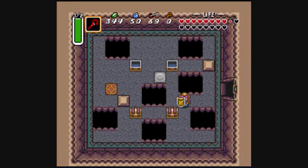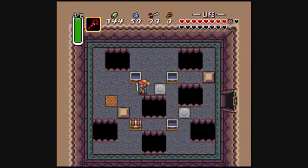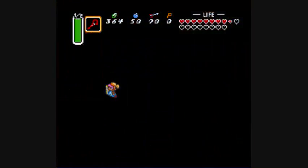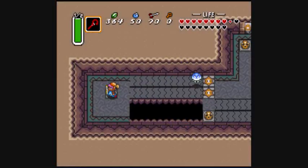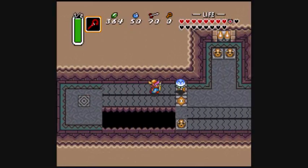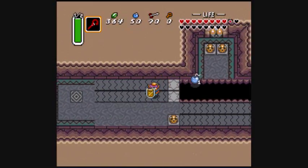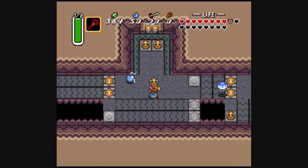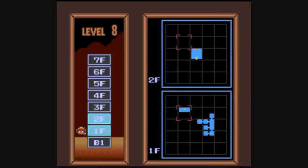Okay, everything just shifted. Let's take a look at the map. Where have we been? Floor 2F is probably the most simplest floor in the area. Can't remember if it stays huge or if it gets more straightforward on the higher floors.